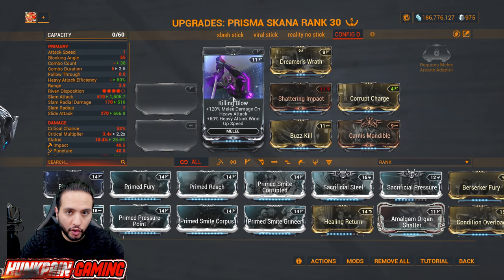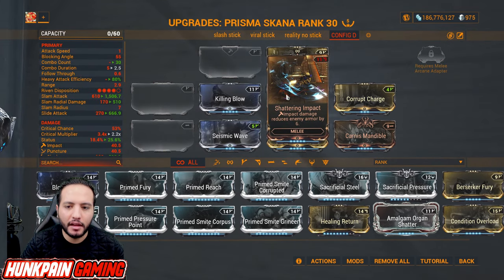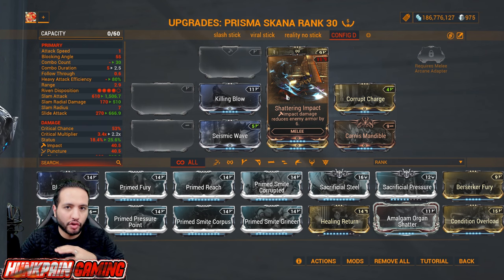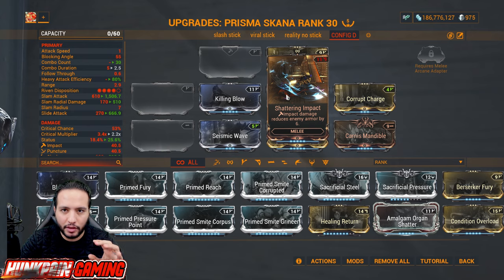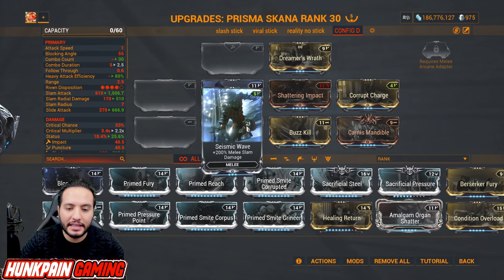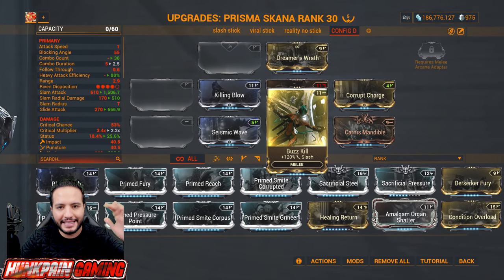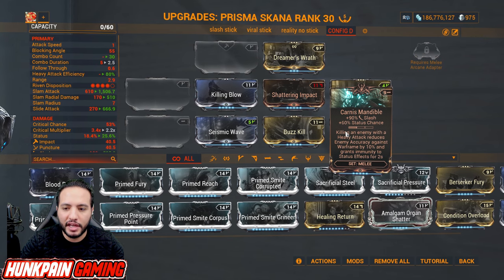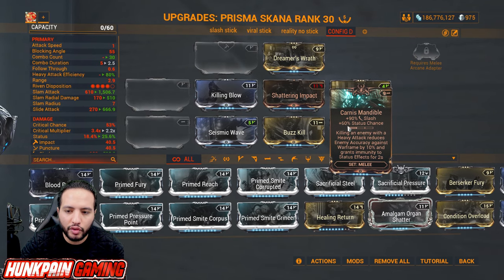One of the most amazing mods for your Glaive: 120 percent melee damage on heavy attacks and 60 percent heavy attack wind-up speed — a must-have for your Glaives. Shattering Impact: impact damage reduces enemy armor by 6 — Basolk or Stropha can totally armor strip enemies in zero seconds. Corrupt Charge for initial combo two combo multiplier. Seismic Wave for melee slam damage.